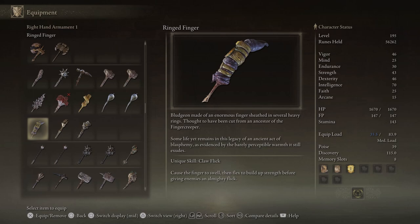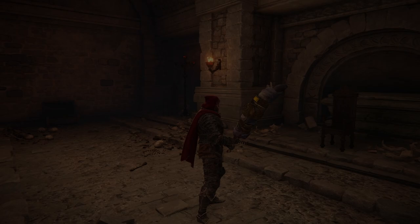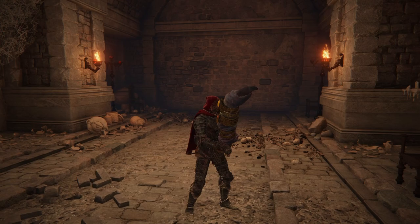The description of this weapon tells us it is a bludgeon made of an enormous finger sheathed in several heavy rings, thought to have been cut from an ancestor of the Finger Creeper. Some life yet remains in this legacy of an ancient act of blasphemy, as evidenced by the barely perceptible warmth it still exudes. This gives us our first lead on the investigation into these creatures' origins: an ancient act of blasphemy.